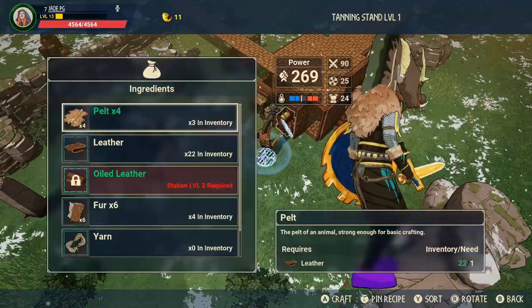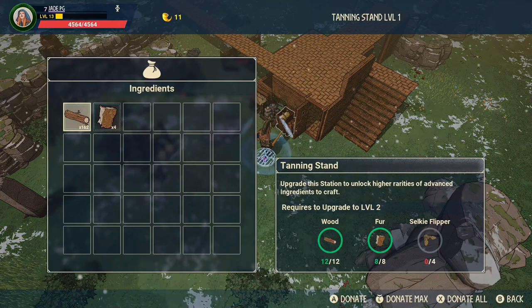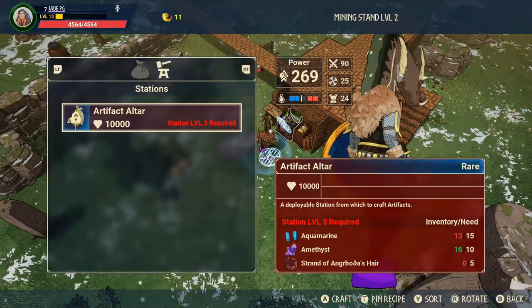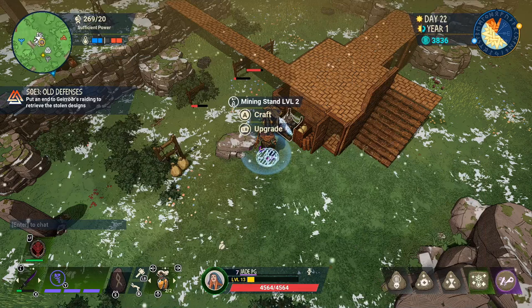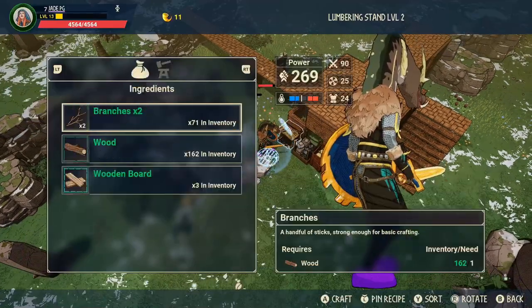In the new Tribes of Midgard survival mode, you've got different saga bosses or ancients, and you still need to access their realms — but you need quest fragments, a whole bunch of different types. Where do you get them? In saga mode you used to get these by completing certain events, but now they're hidden behind the artifact altar, and you can't craft the artifact altar until you've got a few things upgraded.